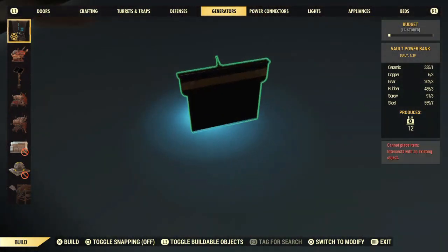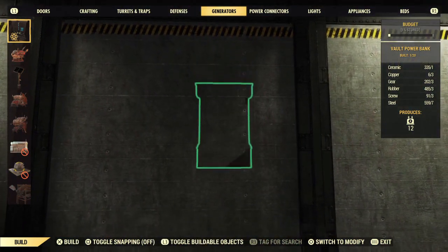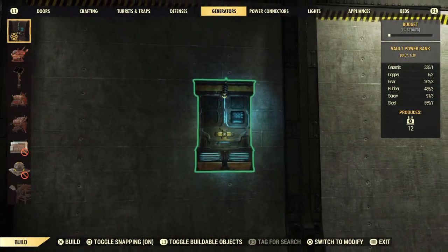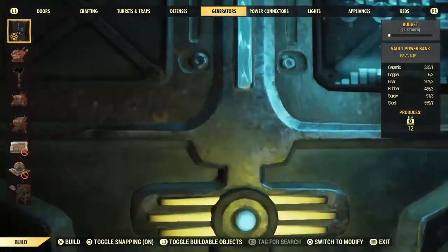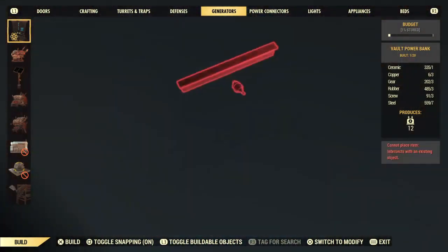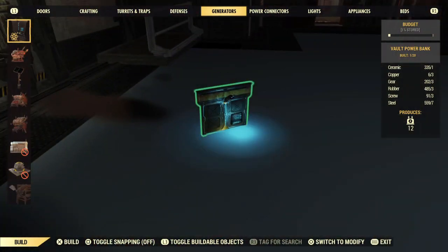I've toggled snapping off so I could stick it in the floor like this, or stick it in the roof. I could put it in backwards actually, but that'd be pointless because I need to hook stuff up to it. But if I turn snapping on, you can see now when I get close to the wall it snaps back to its original spot. And then of course I can't put it through the floor unless I toggle it off.